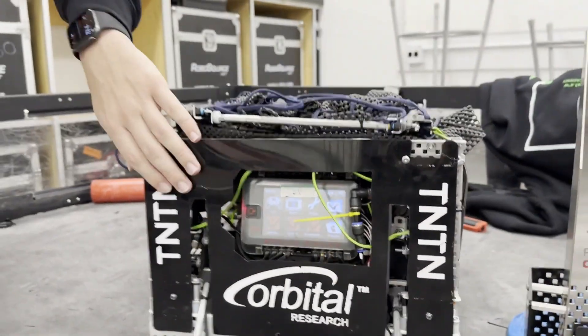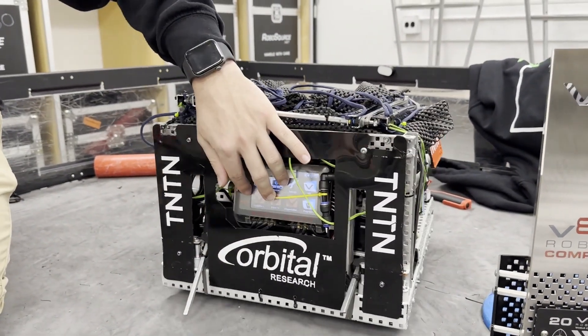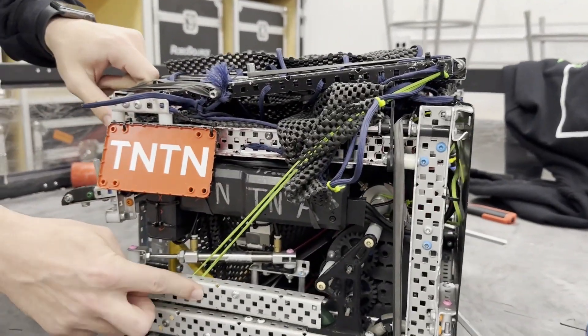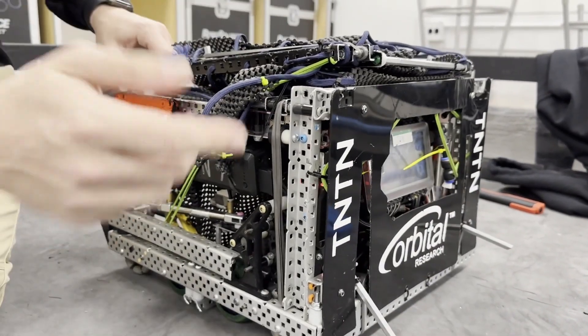We've got the nice branding up here — the TNTN, the Orbital logo, and the brain mounted on a very bent bracket. And then we've got the wings here, which are used for deploying the flip-out, or the net.